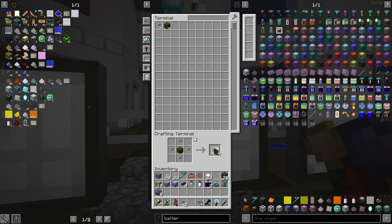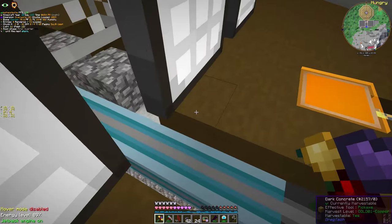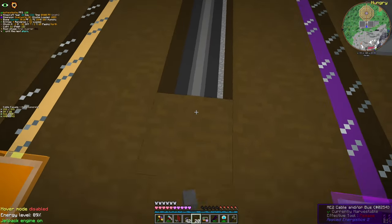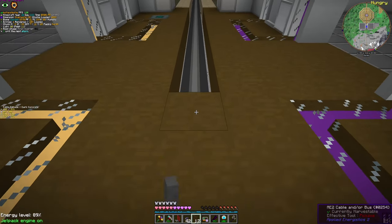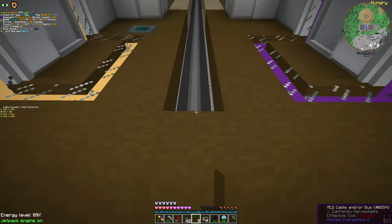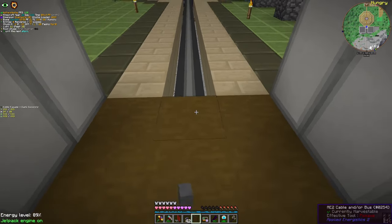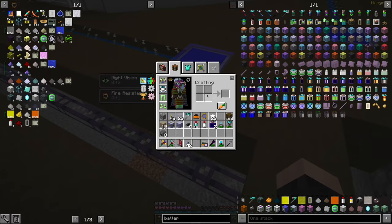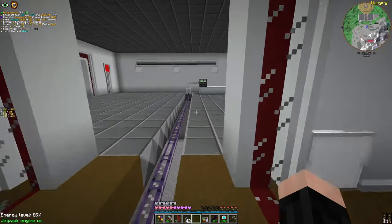Now what we're going to do is cover this area, and with that we don't see the wires anymore — but they are definitely here. I'm going to make a bunch more of these cable facade covers.